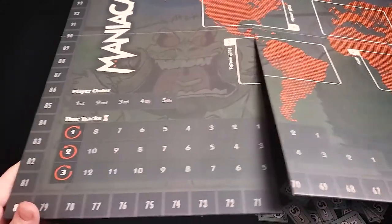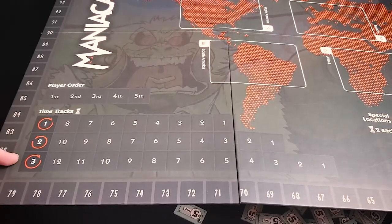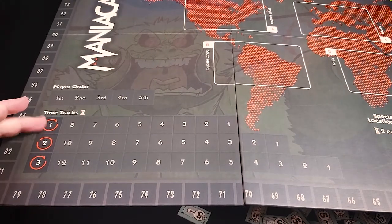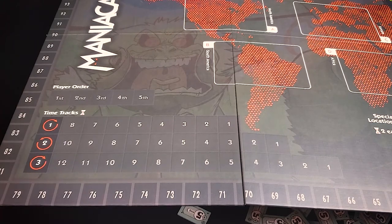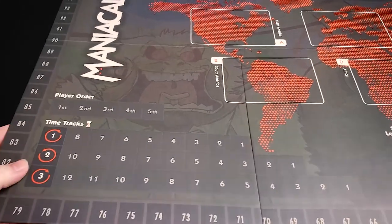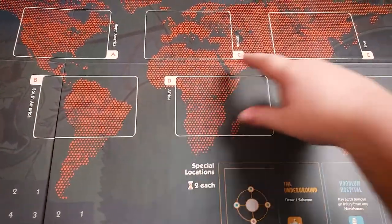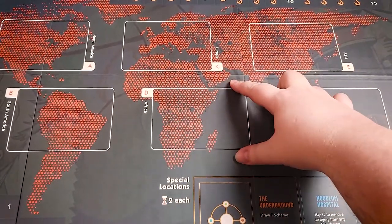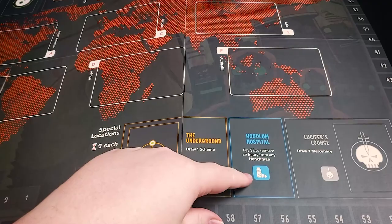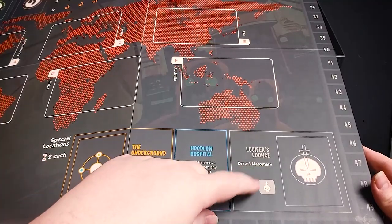It's a pretty big board. You have the infamy track on the outside, which is basically scoring. You've got time tracks — when you get to the phase where you actually take actions, you track that by time, and the person with the most time left is the active player. There's a player order track which breaks ties and determines who goes first each round. Several spots on the board are where contracts go, relating to different continents. There are also special locations: you can go to the hospital to remove an injury from your henchmen, to the underground to get schemes, and to Lucifer's Lounge to get mercenary cards.